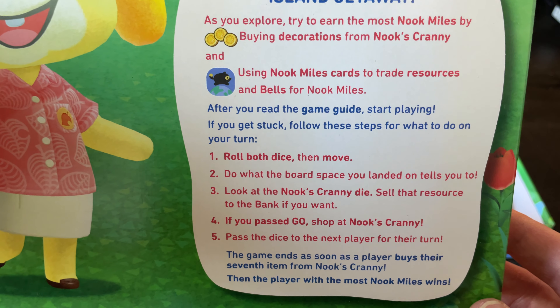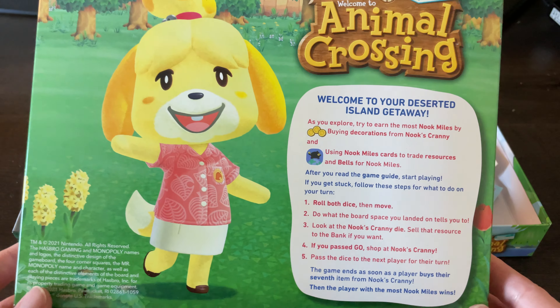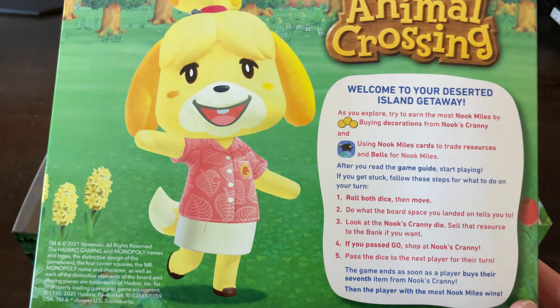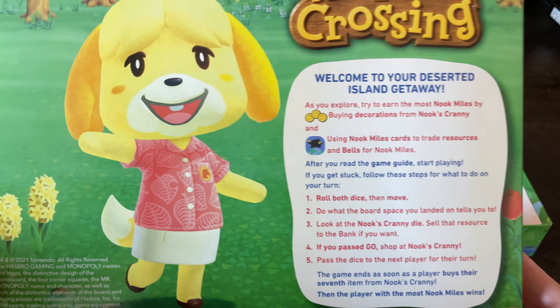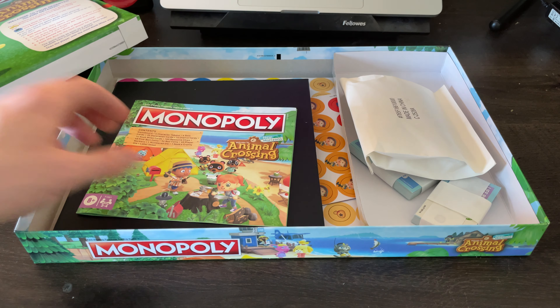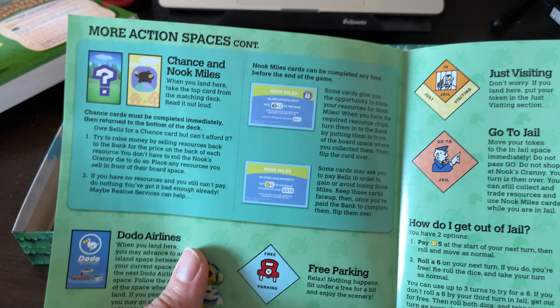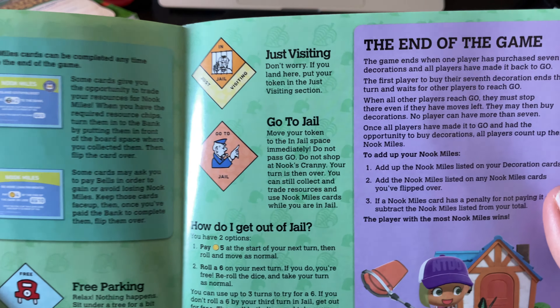If you pass go, you shop in Nook's Cranny. I thought this was straight up going to be just an Animal Crossing rendition in theme only, but it seems like they're really changing the mechanics here, which is interesting. There's a short game guide included, but I'm not going to go through all of it right now.